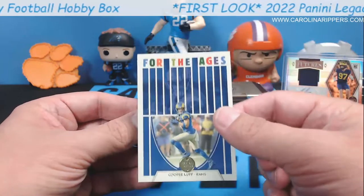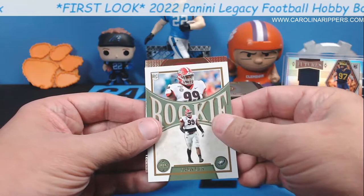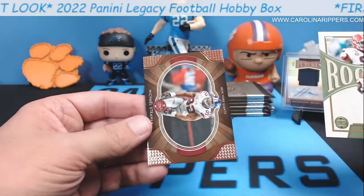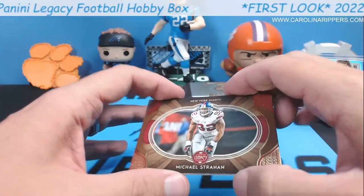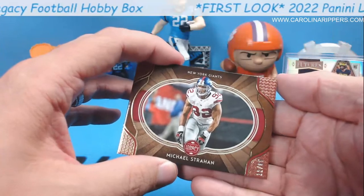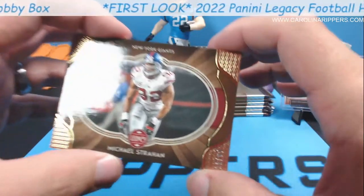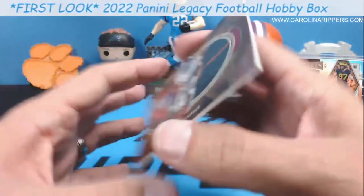Jordan Davis — another top draft pick. Let's pull this one off the back — Cooper Cup, For the Ages. Cooper Cup has already made the For the Ages cards? He's not that old. All right, let's see what it is — it's red. Michael Strahan! Oh, it is numbered. I cannot read that at all. Oh my gosh — 12 out of 65. That is really hard to read.